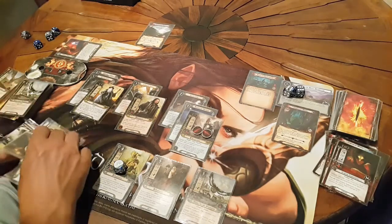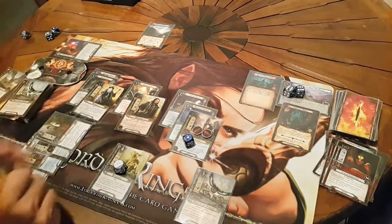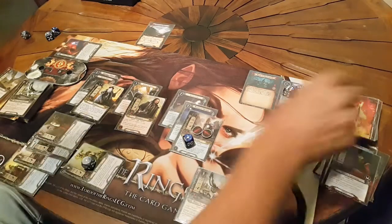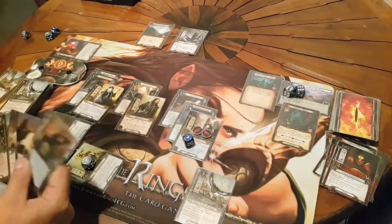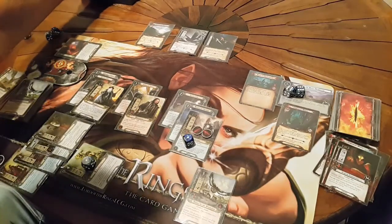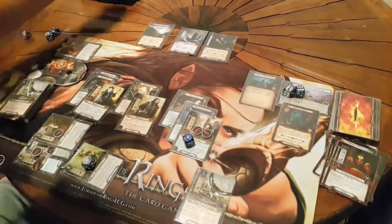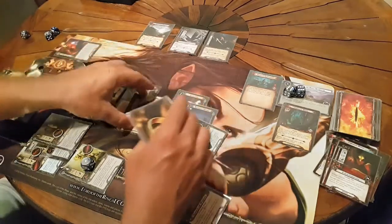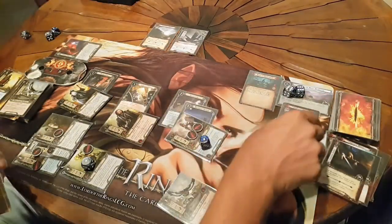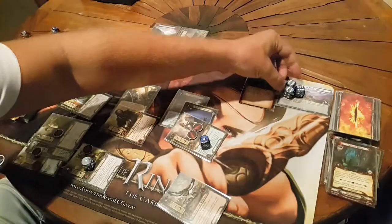We come to the quest phase and this became limit one per phase, so I can do it again. We come to the quest - I must use her this time. So we have six, eight, eleven, and plus two - eleven plus two is thirteen. That's the bad story! Give one damage to each other and it's just already harder - and I cannot cancel it. That's the problem. So it was thirteen minus two, actually minus three, so it's ten. Four and another six and this is seven.